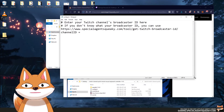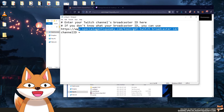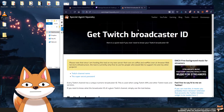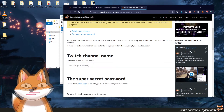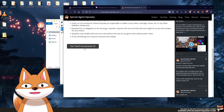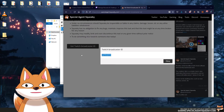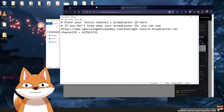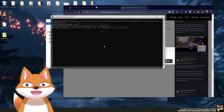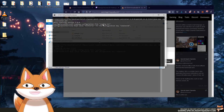Open the config file and it says: 'Enter your Twitch channel's broadcasting ID here.' If you don't know your broadcaster ID, use the link provided — head to the 'Get Your Twitch Broadcaster ID' tool, type in your channel name, and hit the button. It will give you your broadcaster ID. Copy this, paste it into the config file, save it, and then run the batch file again. This time it reads the value correctly and starts listening to reward redeems in the background.